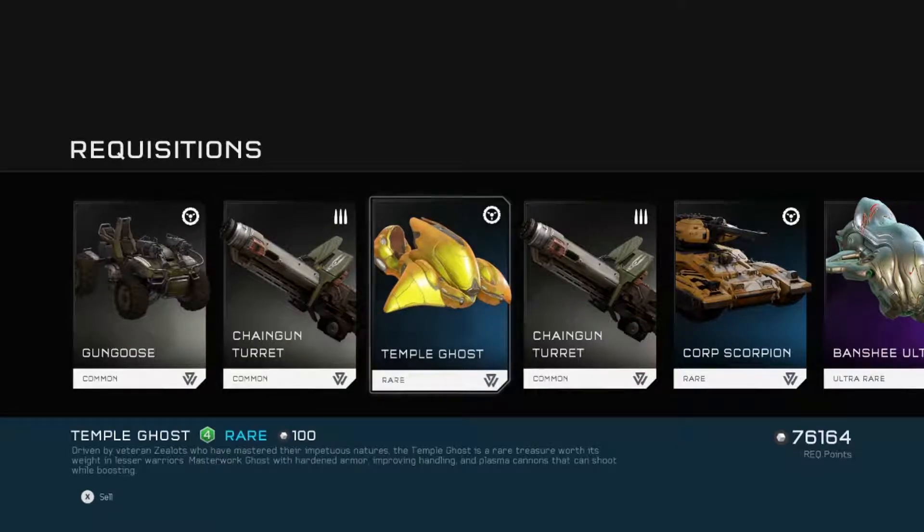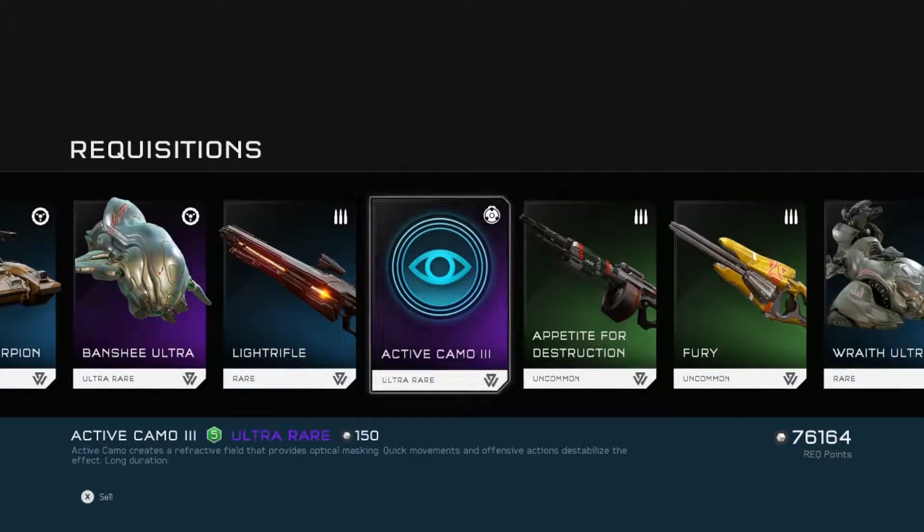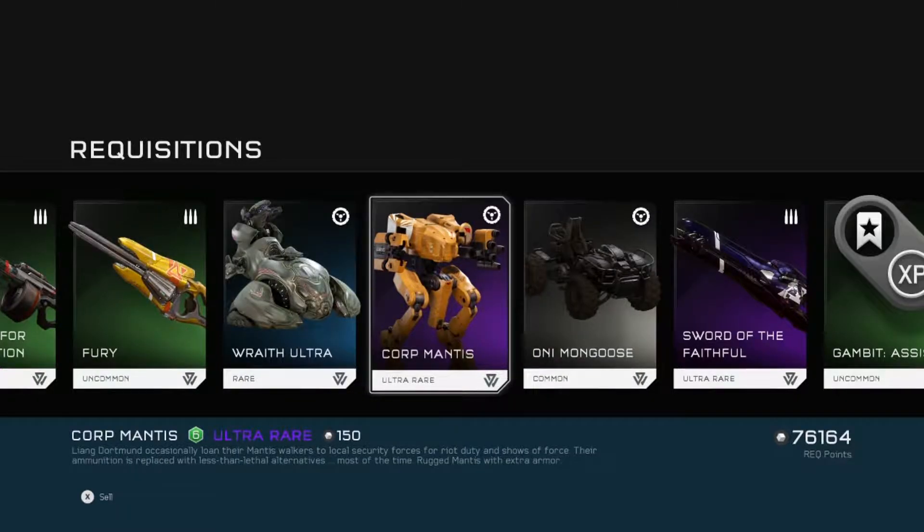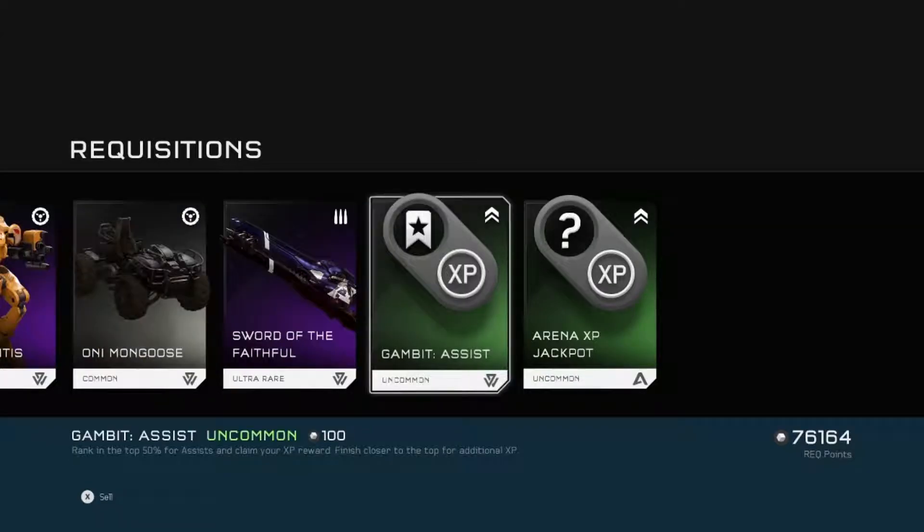Mongoose, Chain Turret, Temple Ghost — oh, an Ultra Banshee, yay! An Appetite for Destruction, an Ultra Wraith, a Mantis — yeah! And a Mongoose — it's a Mongoose.